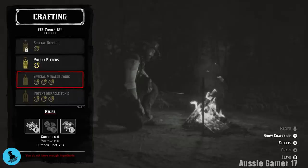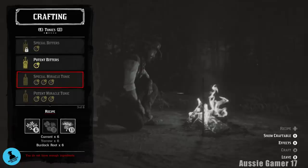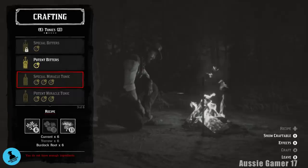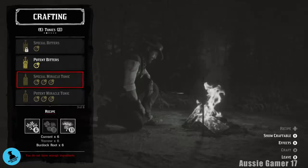We don't have enough yarrow to even make one. They need six currents, six burdock root, and six yarrow. Oh boy! What I'm going to do is cut the video here and show you some different locations where we can get each of those items. We're going to need 30 of each. We've already got 11 burdock root and six currents and only two yarrow. We'll get 30 of each and then craft our five miracle tonics and drink them.